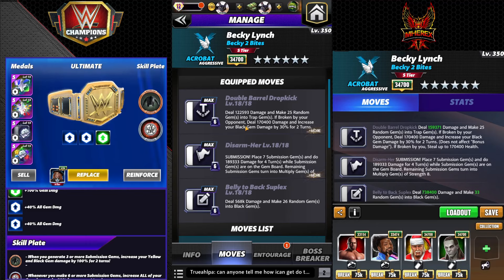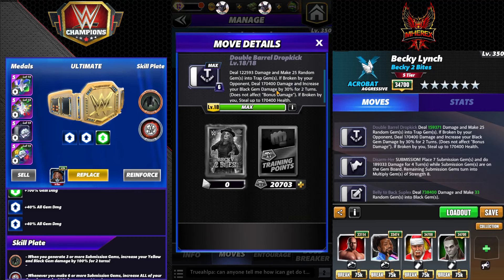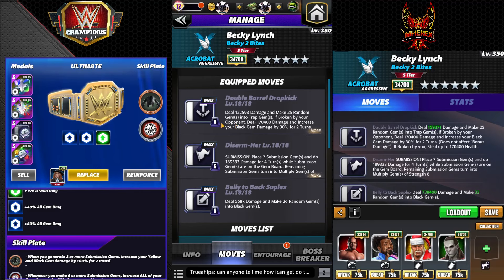Double Barrel Drop Kick deals 122k damage and makes 25 random gems into trap gems. Broken Bear - opponent deals 170k damage, increases your black gem damage by 30 for two turns. That's really what we're focusing on - if you break it, you steal 170k health. This is what kind of drives the build - the trap gems.